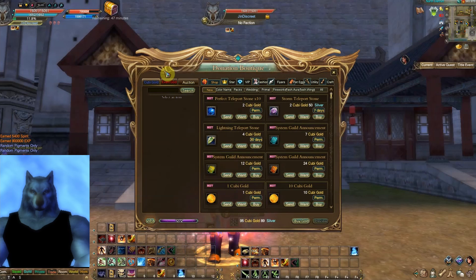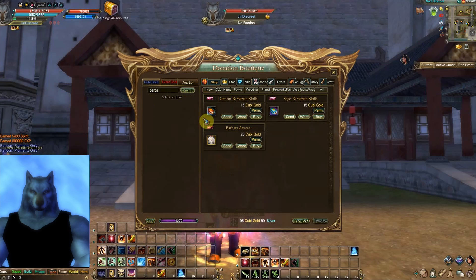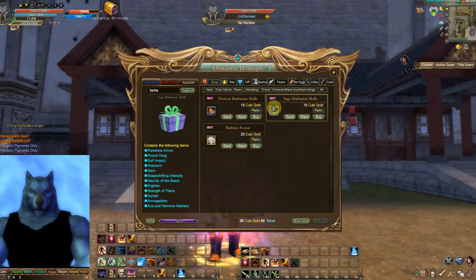If you go to the boutique agent and whatever class you are, search it in here and you've got the demon or sage versions. Make sure you know which one you are, and you cannot open these up until you get your sage or demon cultivation.